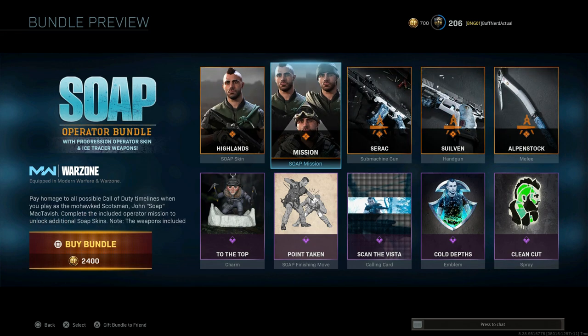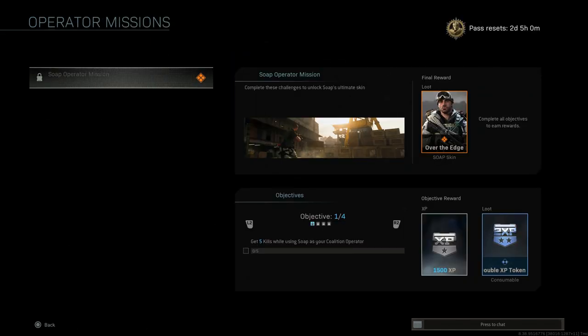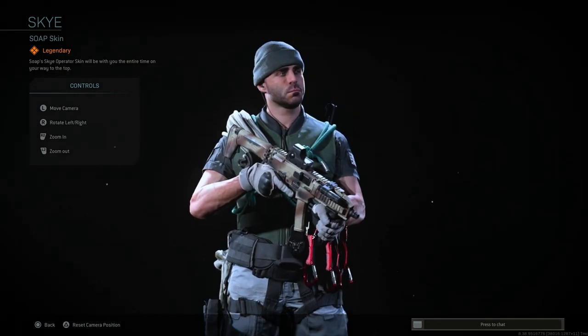Looking at the Soap missions — this is one of those bundles they started doing back in Season 5, where you buy the bundle and you get three missions to unlock two additional operator skins. The first one is simply get five kills using Soap as your Coalition operator.